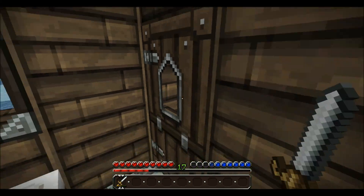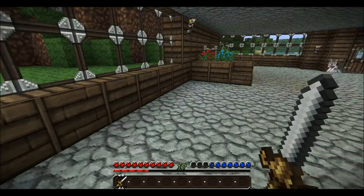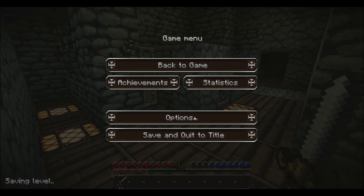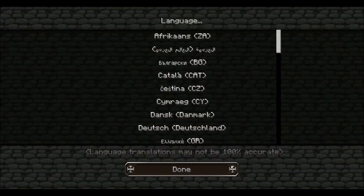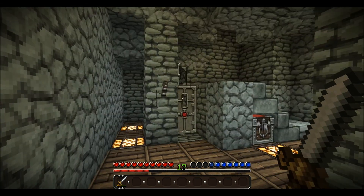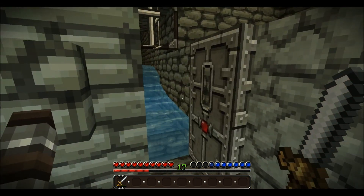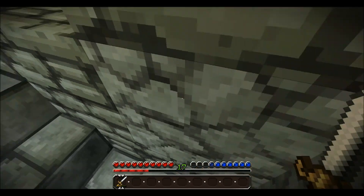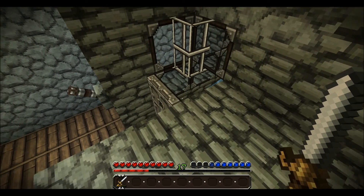In this episode, we're going to finish up the armory. But I've got to show you something a little cooler first. I'm down in the abandoned mineshaft, and I flipped the Zalvee XP farm. I also added like a little trap to it.